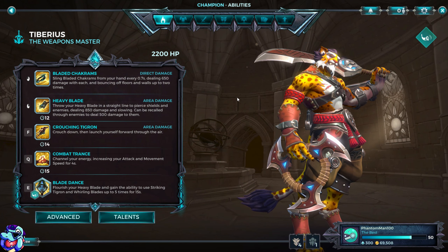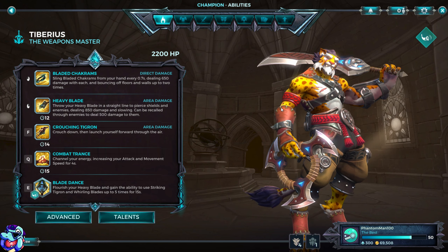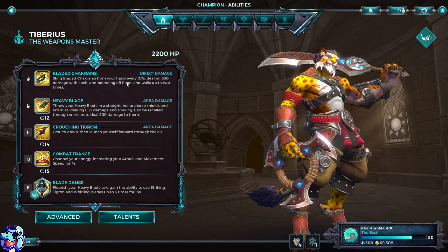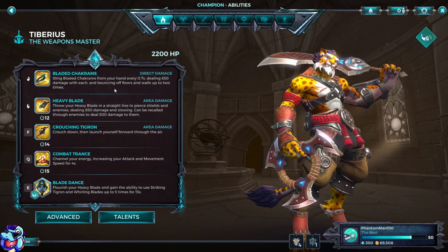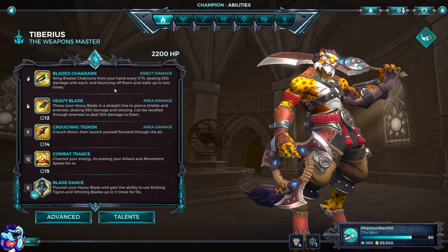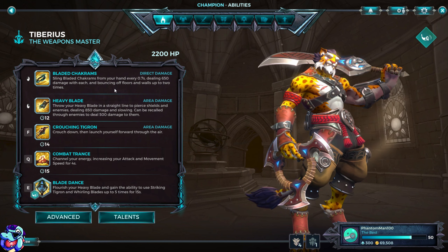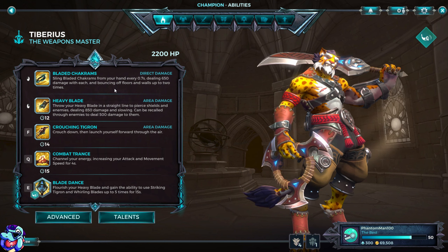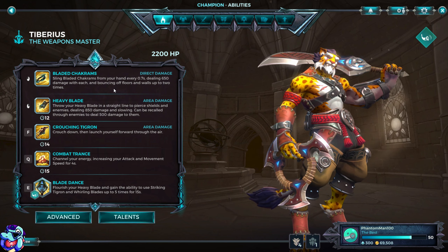Tiberius! Tiberius the Tiger. He's a very interesting character, he's a damage character. He has bladed chakrams, so it's a throwing weapon. You sling bladed chakrams every 0.7 seconds, dealing 650 damage with each, and bouncing off walls up to 2 times. I am not good with this, but he can bounce them off walls and it still does a bit of damage. There's a build around bouncing them multiple times, but that takes a lot of skill.